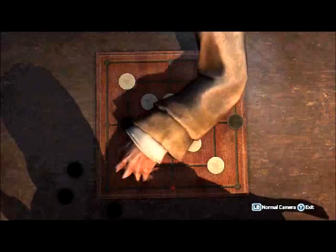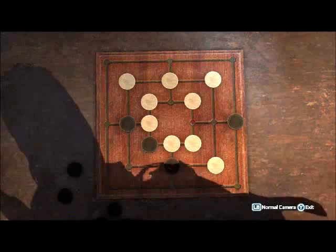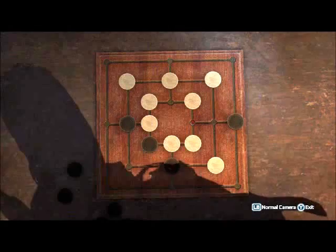Once he only has three pieces left, this is known as the flying phase. This means he can move any of his pieces to anywhere on the board. This can be quite annoying, so to counter this, what you want to do is when he has four pieces left, try and set yourself up so you have a few chances to form mills. That way, he can't block all of your pieces, and then you can just win a lot quicker and a lot easier.